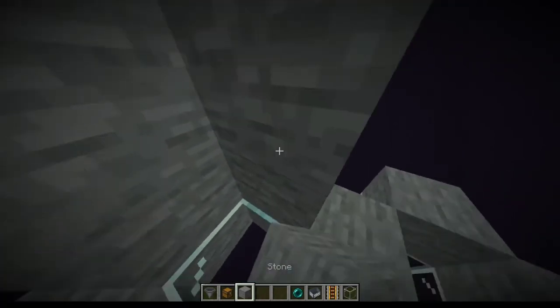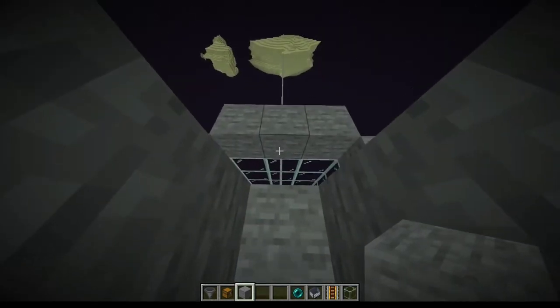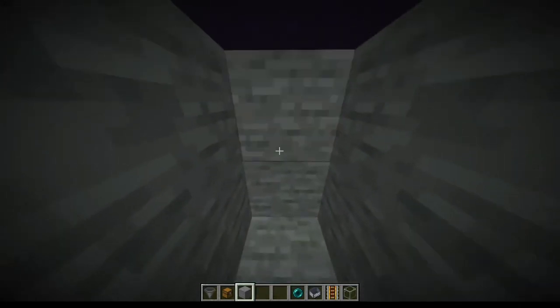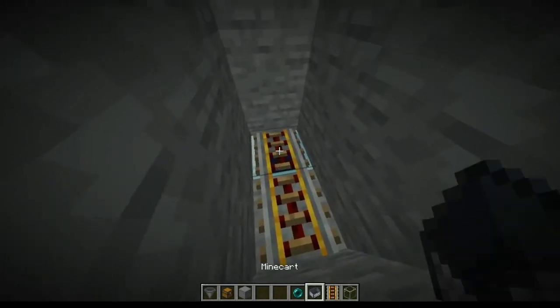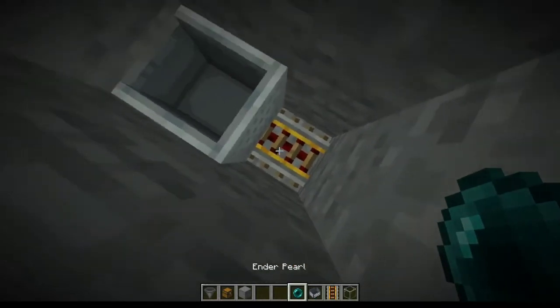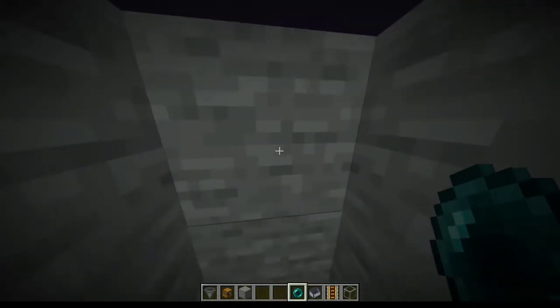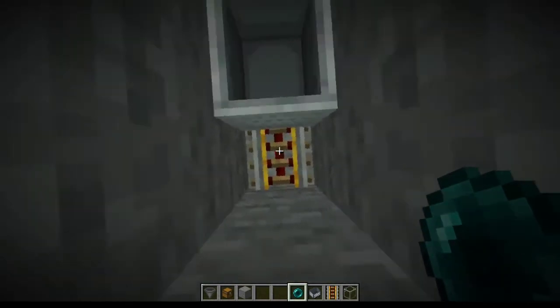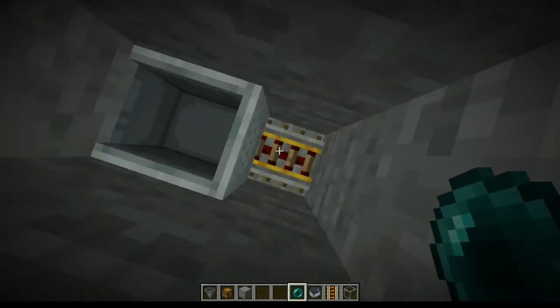So now build two blocks up around here, just like I am right now. You're going to place a temporary block right there, just like this. Place down two rails. Place down your minecart. And then just start spamming your ender pearls. You're going to want to bring a couple stacks of food with you if you're in survival, because you're still going to take fall damage from this. So let's spawn it.